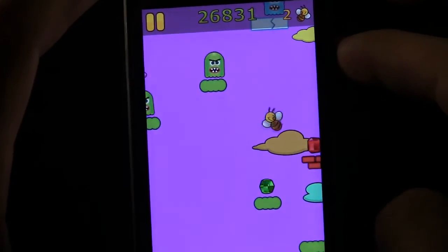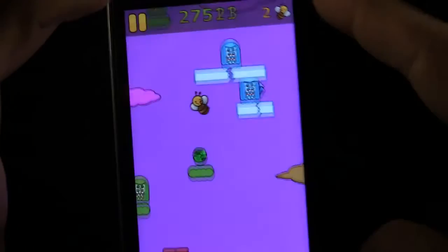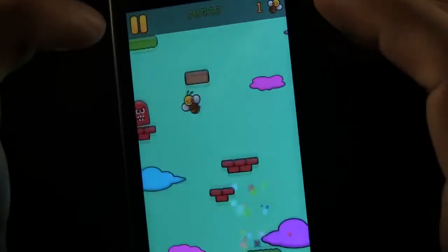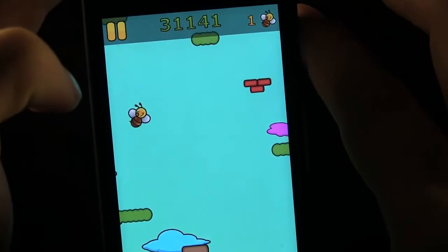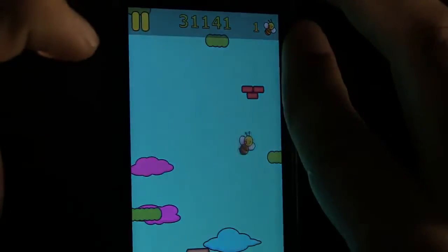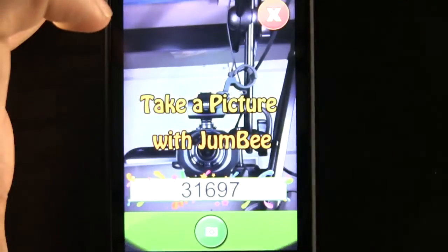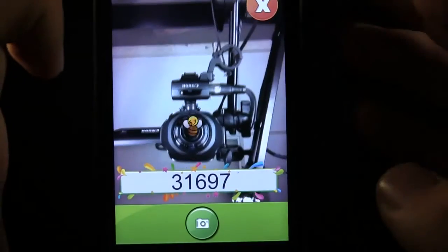You can see your score at any time in the top center, and you can see the number of lives you have left in the top right-hand side. That's always something to keep in mind. So we went ahead and died. Once we die, we can go ahead and take a picture and record our score right there, so it's official.